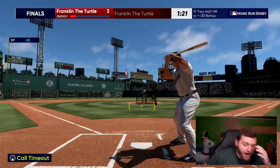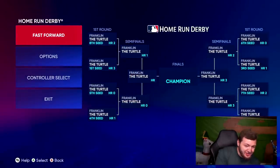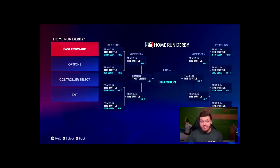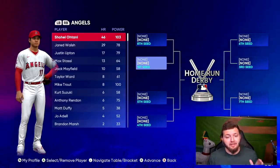Oh my god, oh my god — thank you so much! Get me out of here! Franklin, you're my hero. I finally feel like I can move on with my life. So for Polo Grounds, I think I'm gonna take four different Ohtanis and also add in four separate Franklin the Turtles.